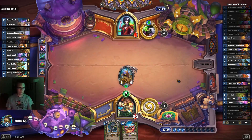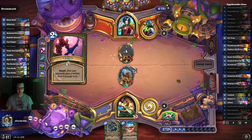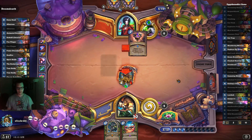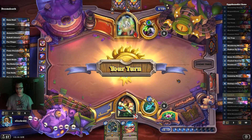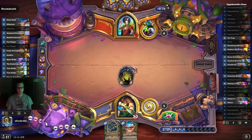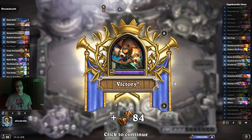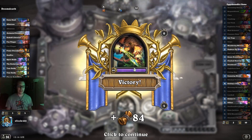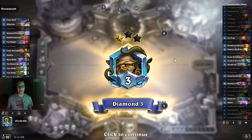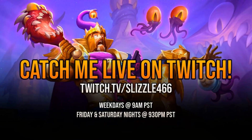I believe that's game — they could have another Spellstone, but I think we got there. Goodbye. The second Spellstone. Hello Loatheb — I believe you seal my win. Got him. So there you go: Reno Secret Hunter updated for the United in Stormwind expansion. If you want to try the deck out for yourself, you'll find the deck code in the description below. If you want to support this channel, click the subscribe button and the notification bell. Until next time, hope to see you again.